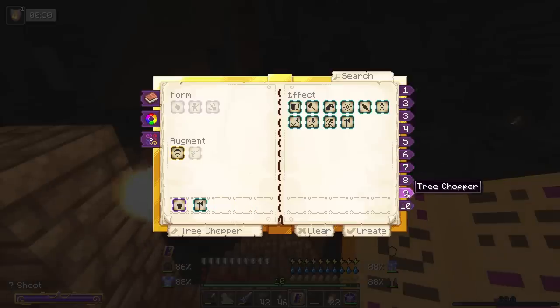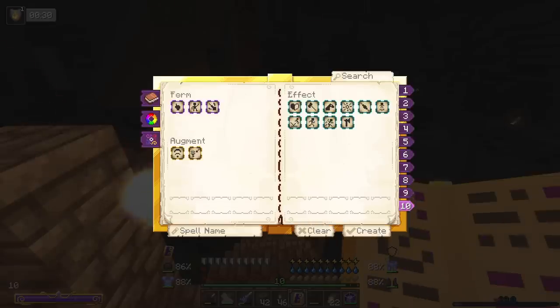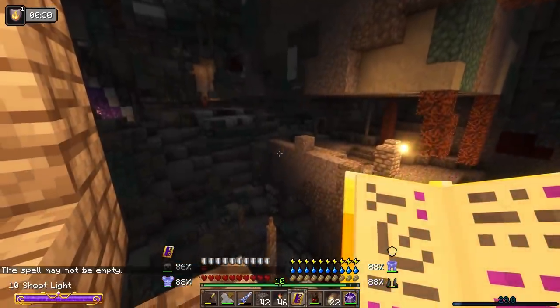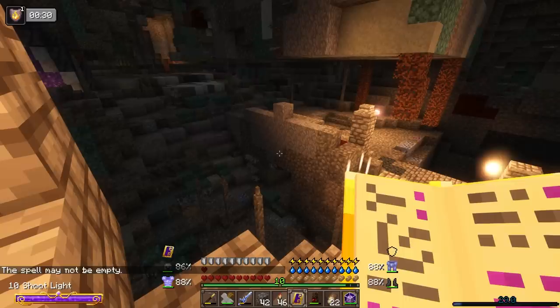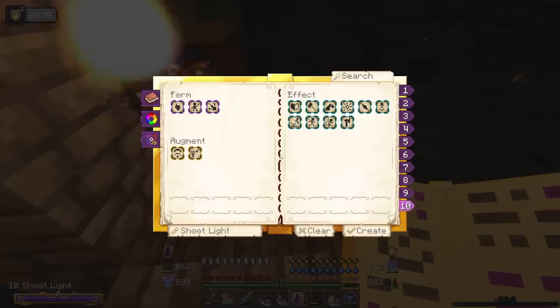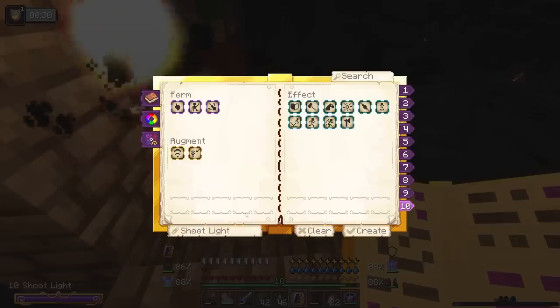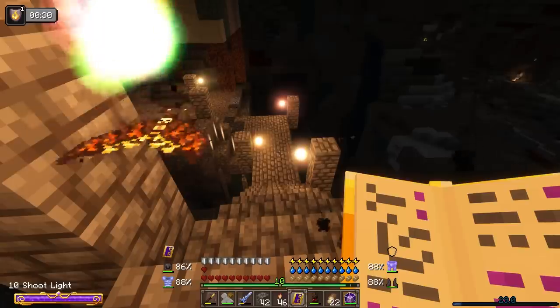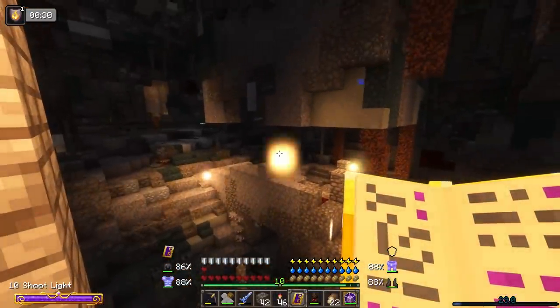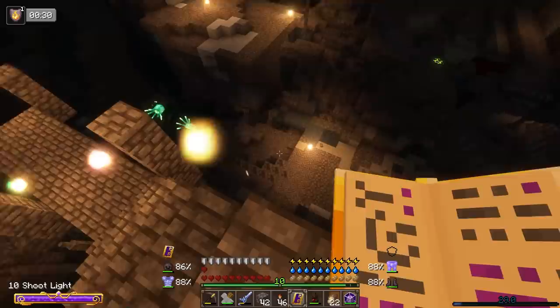For this area, a new spell must be made. I have an empty slot and I'm thinking projectile, then conjure a light set to white, and save. So now we should get a projectile — and we can shoot it! That's so much nicer because we can light up the surrounding areas down here, preventing a ton of mobs from spawning.